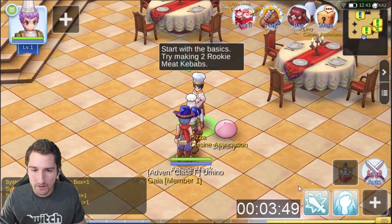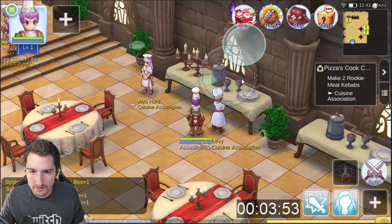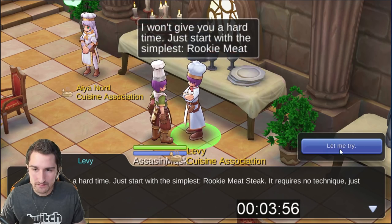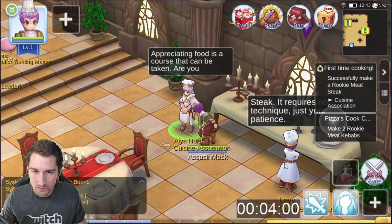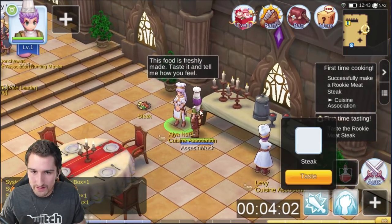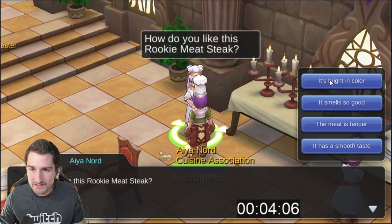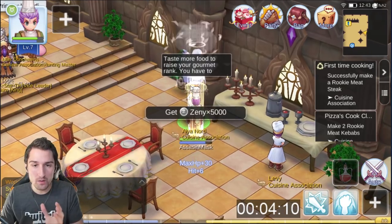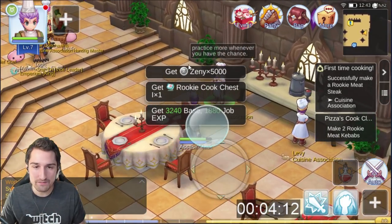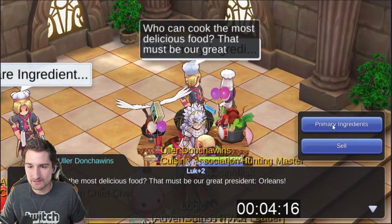Now we're going to run around the room and grab all of the green quests. There's one on this guy we've already been talking to. Levy has one over here, and Aya Nord. Aya lets you do the quest right away, so don't stop talking to her — just spam it. You don't have to actually read it. If you hit taste and try to walk right away, it skips you actually having to do the animation for eating the steak. Saves you a little bit of time.